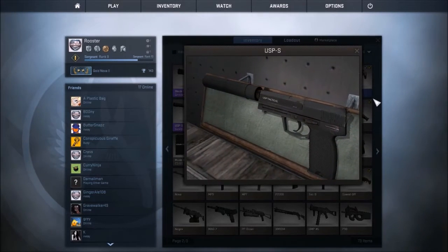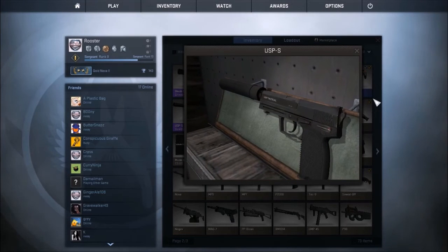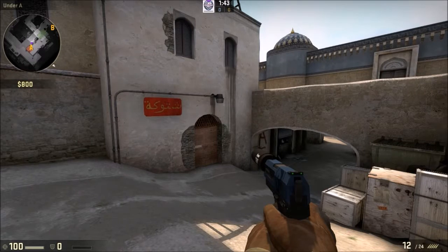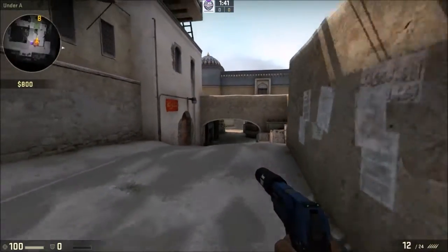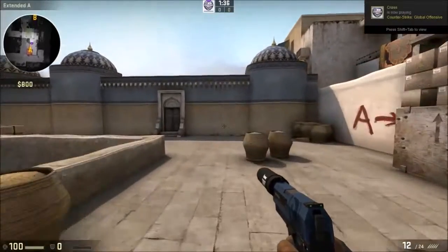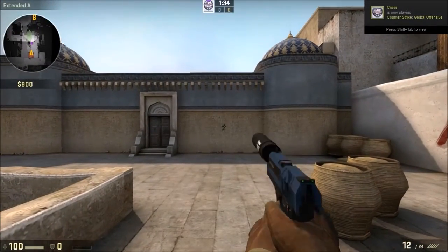The USP itself was invented in 1993 and spawned off multiple variants including this one, the USP Tactical. There are three different types: the .40 Smith & Wesson, .45 Auto, and 9mm. Though this one has 12 bullets, that leads me to believe that we use the .45 Auto.